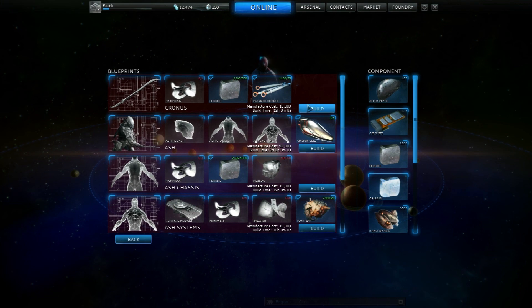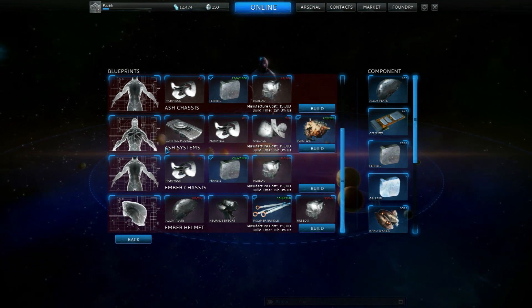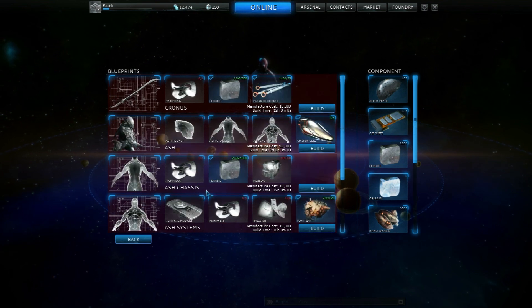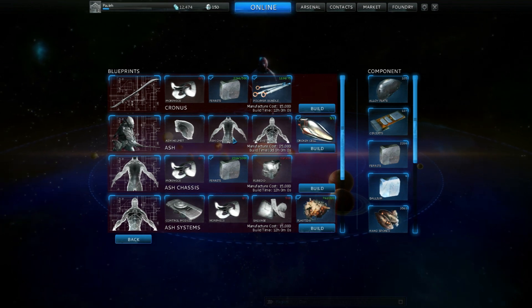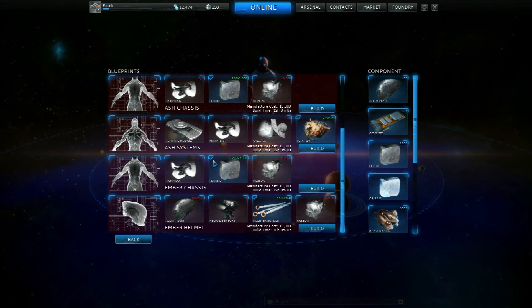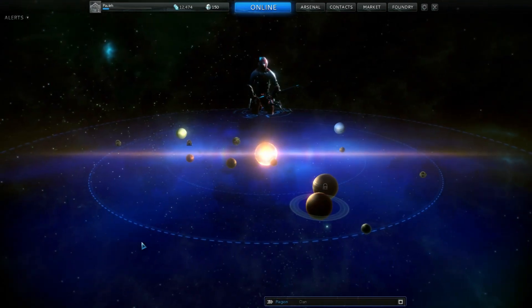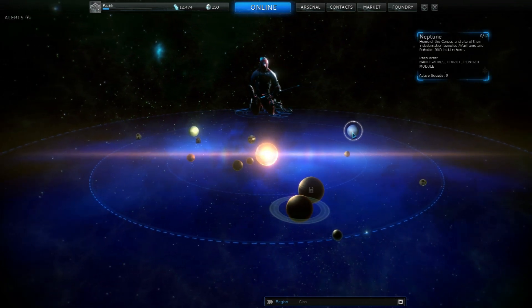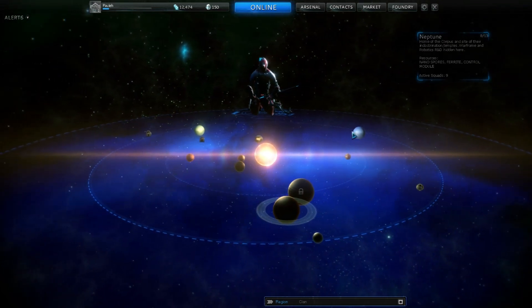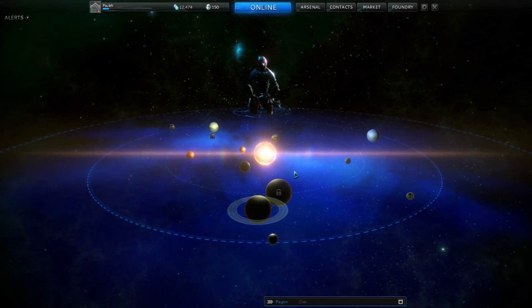Basically, when you get a blueprint and you want to build something - like I'm building the Ash Warframe. For the Ash Systems I need the chassis, the helmet and the systems, then I can build the complete Warframe. That takes three days. If you want it sooner, buy it from the marketplace. The control module used to be rare - no one really knew where it was. But now it tells you. For instance, let's look at Neptune over here. You see in the top right it will give you a bit of background on the planets, and it will also say the resources that you can find. And at the end it will say control module, so it shows where the rare resources are as well.